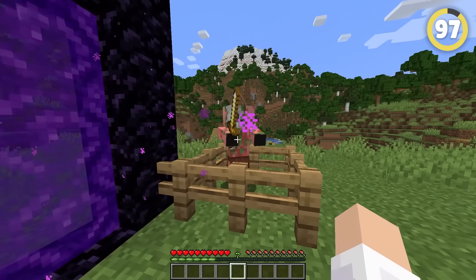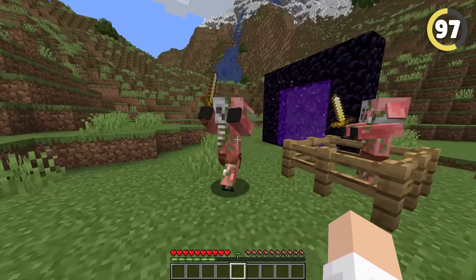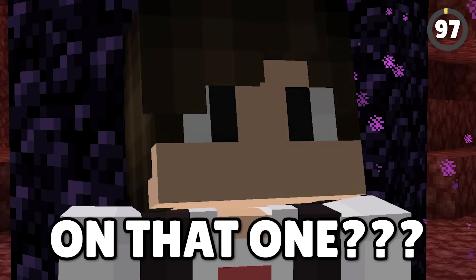If you hit a zombie piglin next to a nether portal in the overworld, an extra zombie piglin can spawn from the nether — even if one isn't nearby. So how does that work, Mojang? Care to explain yourself on that one?